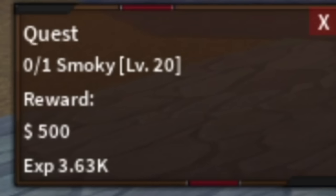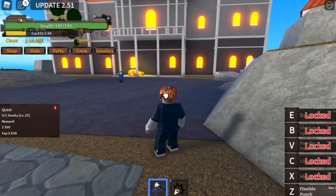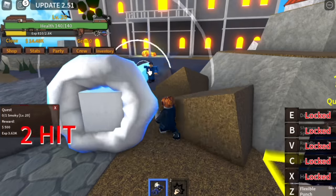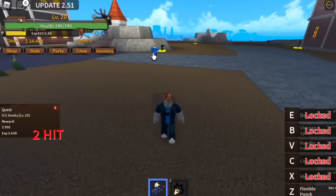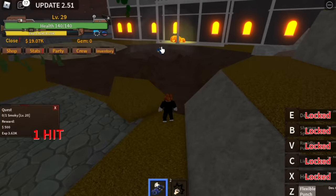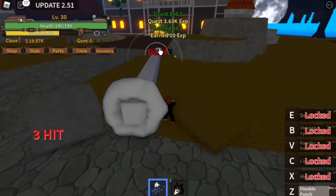The goal here is to reach level 20. When you reach level 20, you can start defeating Smoky. There are no problems defeating this mob — just use your Z skill, make sure to check the distance, and use it about three times. Your goal here is to reach level 30. Just keep on using your Z skill, dodge, and there you go.